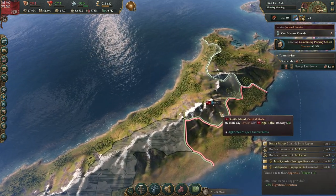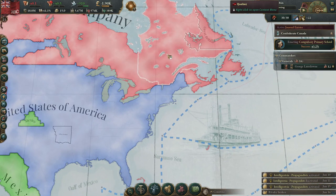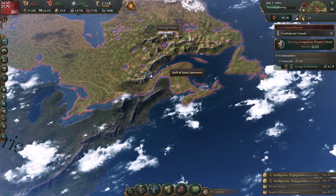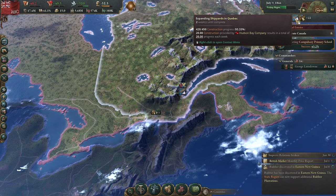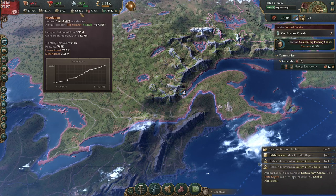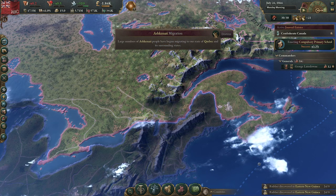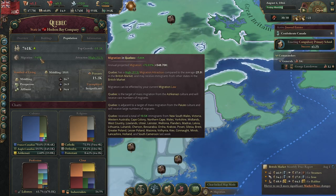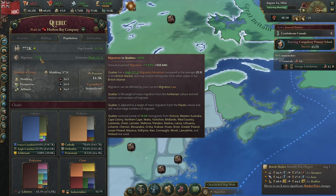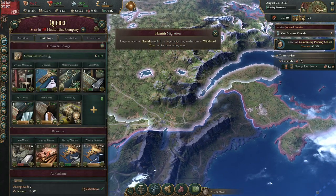At least we're colonizing South Island at a reasonable pace — because who's never wanted to see the Canadians take over New Zealand, or southern New Zealand. Ashkenazi people are migrating up here. The population makeup of Quebec is about to drastically change when almost half the population is migrating in. Let's take advantage of that — throw down some buildings.